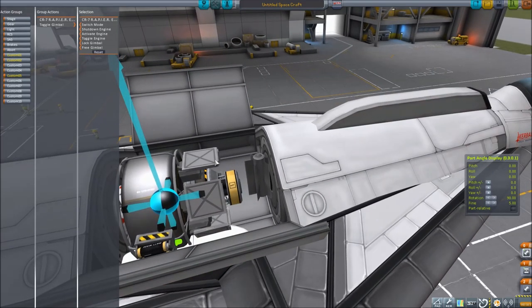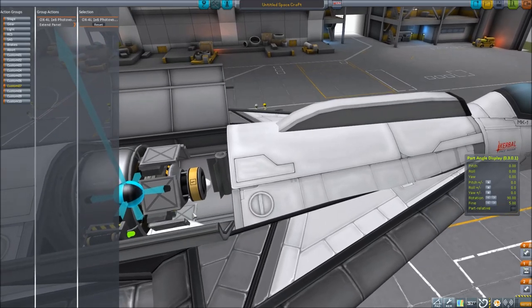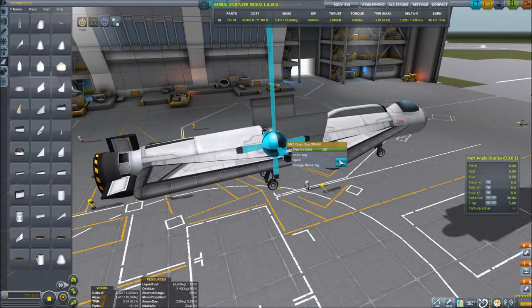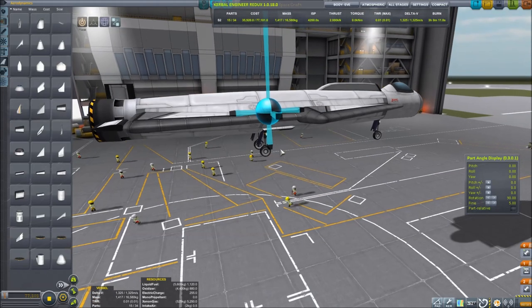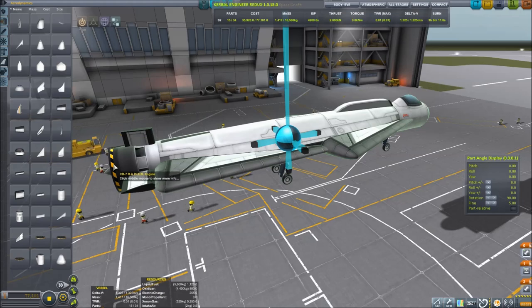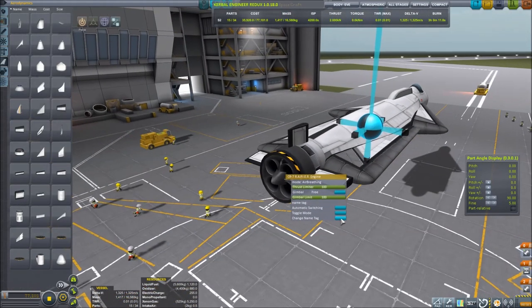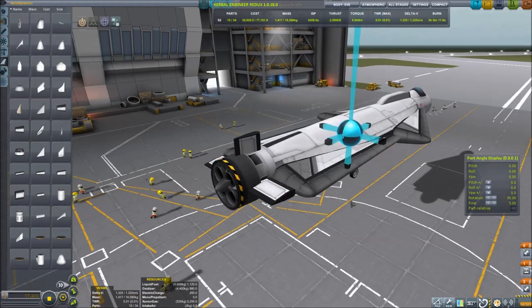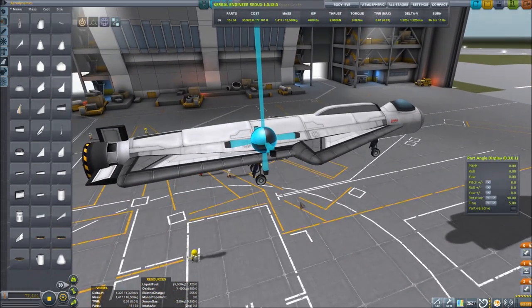I'm also going to hotkey the solar panels. I'll probably just drop the cargo off to show that we can, but we might as well hotkey it. One more loose end — let's go to the rapier engine and turn off automatic switching. We want to decide when it switches over, because it's a good habit to be in.